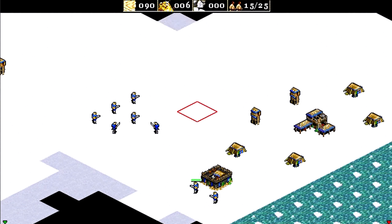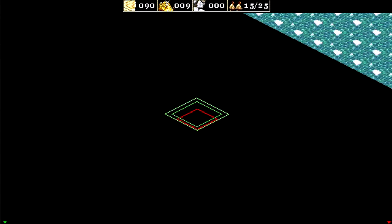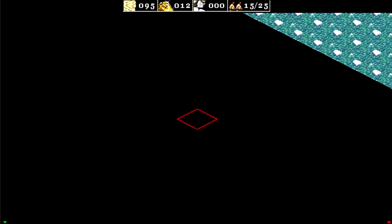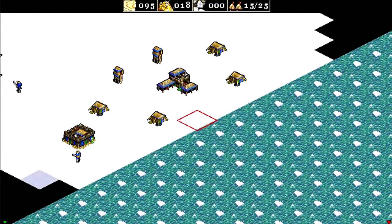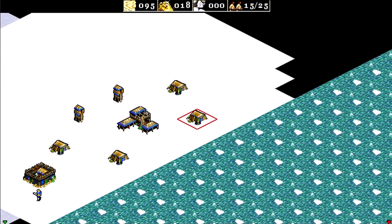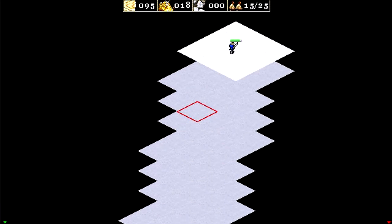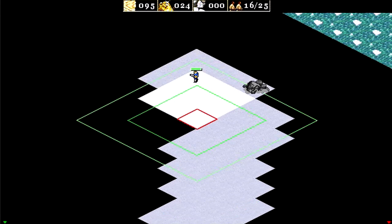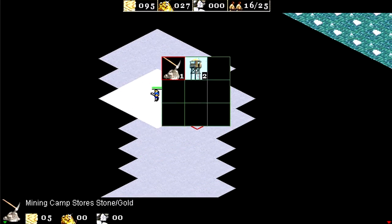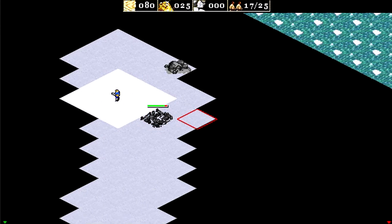Let's explore just a little bit to the north to check out the map. There should be some stone up there. Let's get some more villagers to mine it and also protect our interests in that area by probably building another guard tower there, just in case.